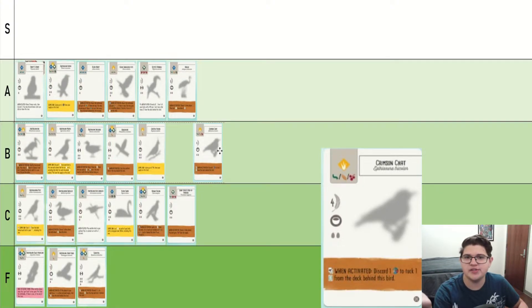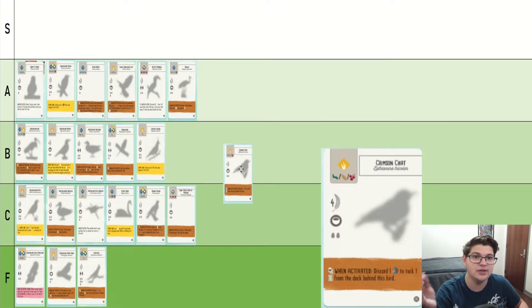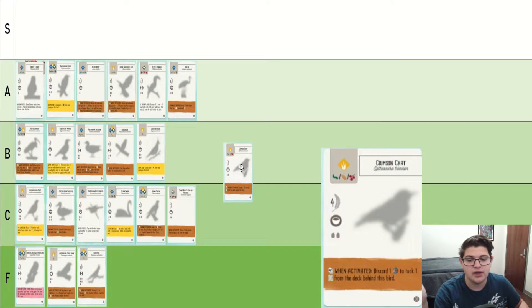Crimson Chat. This bird is interesting because you are spending a food to only get one victory point — and like Cockatiel is garbage, right? But one of the interesting things you can do with Crimson Chat is you can discard a nectar and it'll go in your spent nectar spot. So you can actually use this to pump nectar in and guarantee you're winning the grassland nectar spot. So it's at least better than Cockatiel.